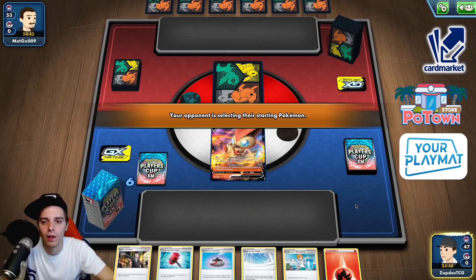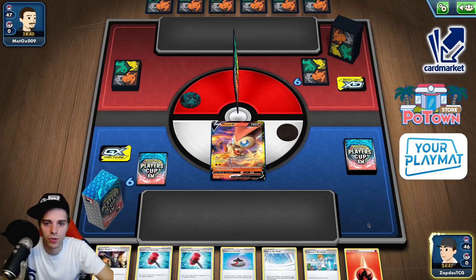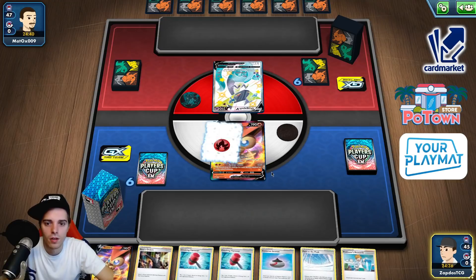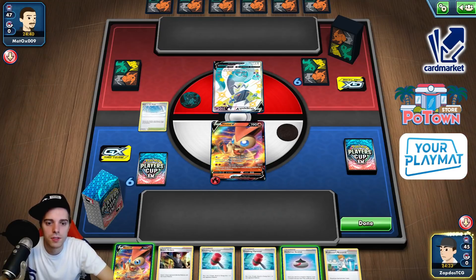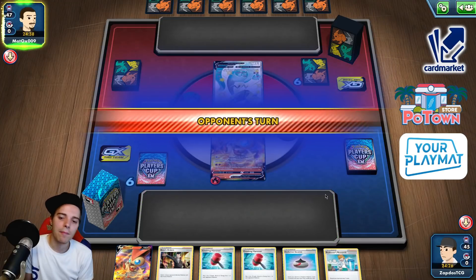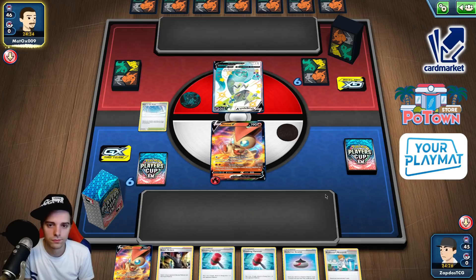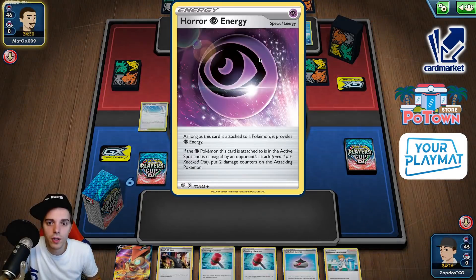This is going to be quite painful I think unless the Marnie bricks their hand. Double Crushing Hammer on top of this. Attachment onto the Victini, moving forward with Path to the Peak. Maybe slapping down another Victini V — he could gust this guy, so I'm going to wait with this Victini V. Hammer, hammer, evolve, KO. He could bite for 30 damage, he could switch to a Sobble and go for Keep Calling. He already attaches to the Dragapult. Marnie — yeah, I hate Marnies like this.